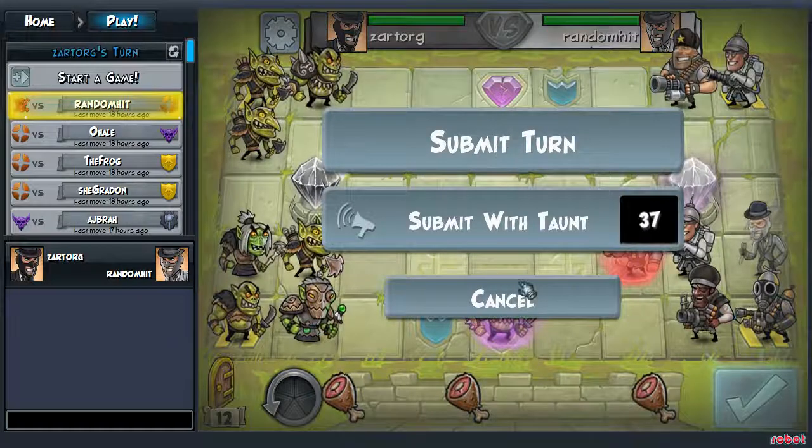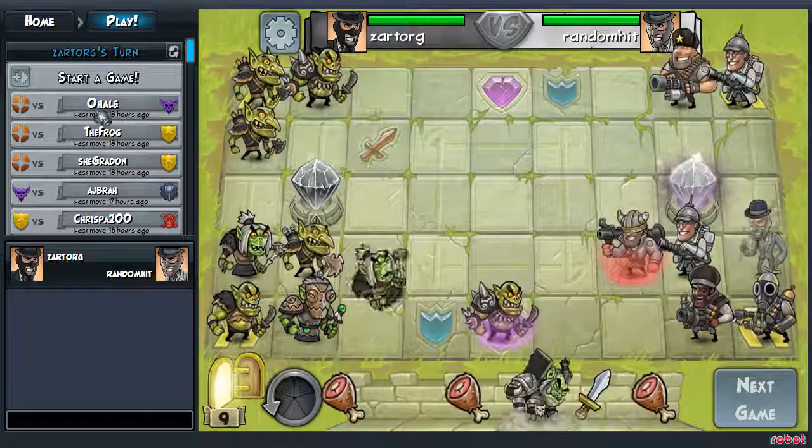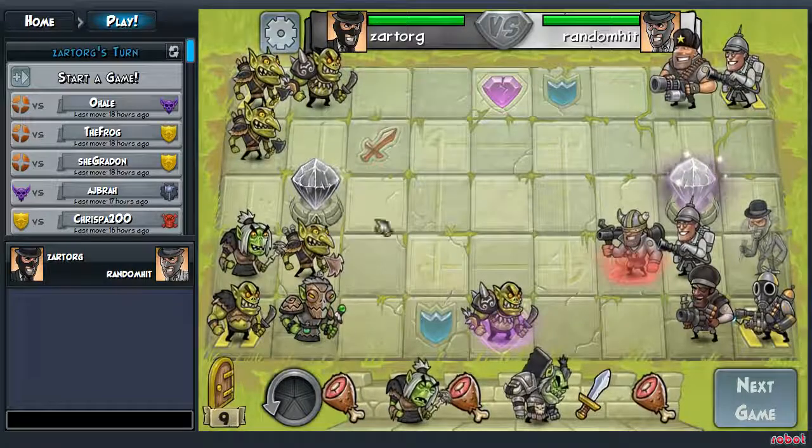So I submit my turn, and you get two options: submit with turn, or submit with taunt. Taunting just makes your guys do a little funny dance and stuff like that.